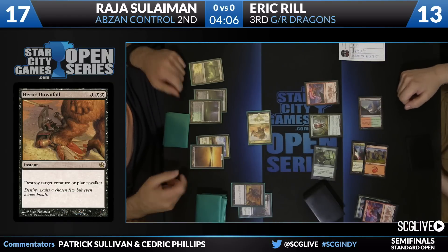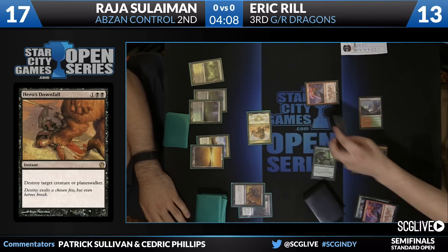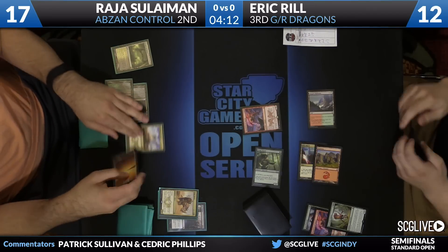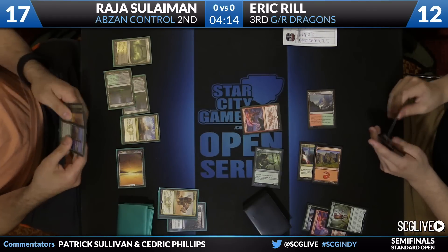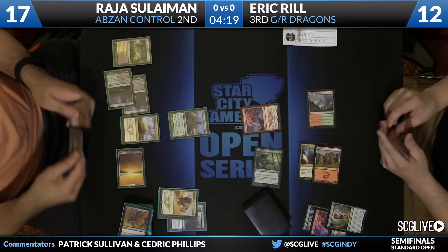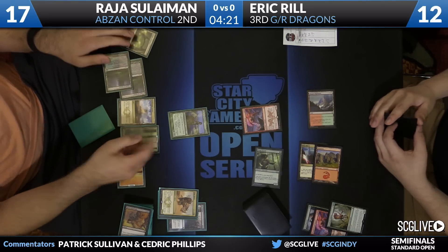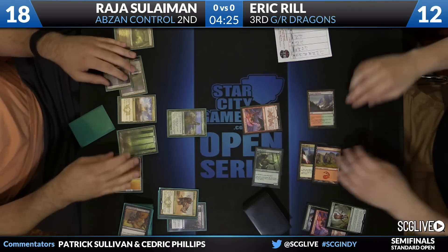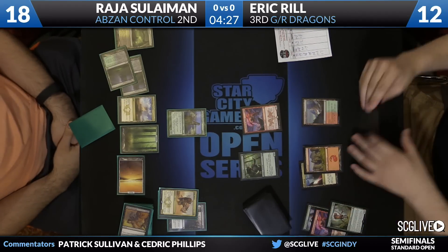Here comes Siege Rhino. There's a block — a little bit of trample damage. Please take the time to verify your final place. Those will be final in 5 minutes. Looks like it's time for Courser of Kruphix. Take a look at the top card — it's a Hero's Downfall. There's a land, a trigger. Gained a little life with a Courser. Sullivan's last card in hand is just the Hero's Downfall they drew for the turn.